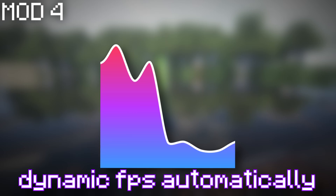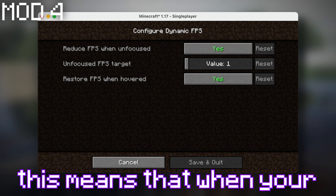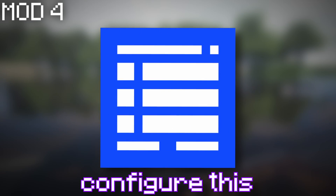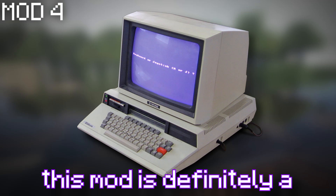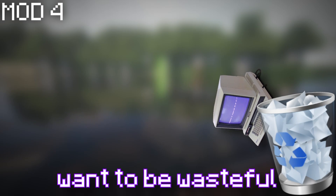The next mod on this list is Dynamic FPS. Dynamic FPS automatically reduces the speed at which Minecraft renders when it's not focused. This means that when you're in another tab, Minecraft's frame rate will be lowered. The default it lowers to is 1 FPS, however you can configure this in the config file or by using a mod menu. It will improve the performance of your PC as less of your system will be used by the game. This mod is definitely a must-have if you have a low-end PC, or if you just don't want to be wasteful.